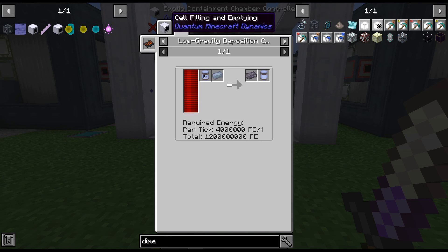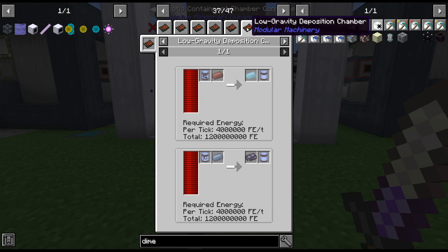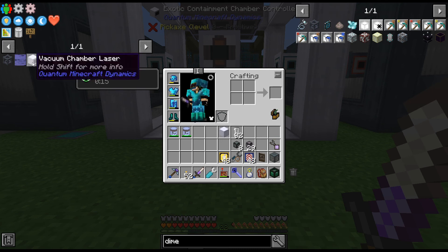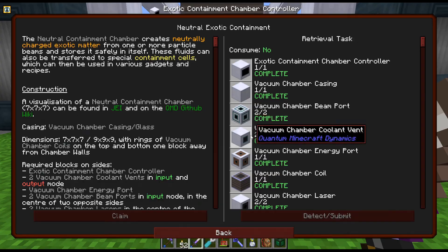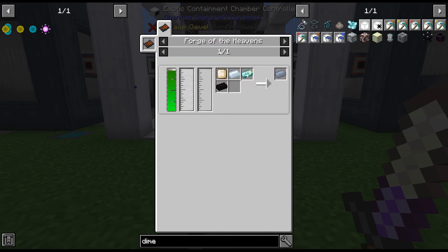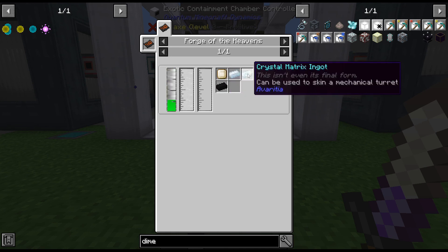Now we do throw these in a low-gravity something-something. This thing is crazy. But we're not quite there yet because we don't have the negative deposition matrix. Also, low-gravity — does this need to be like... this doesn't have to be like in space, does it? That would really not be happy if that has to be in space. Let's do that, let's get rid of that. We got most of that. What was the last bit of this? Forge of the Heavens. Affilic acid. Ytterbium. There's a few things in here. That's a bit of a pain.